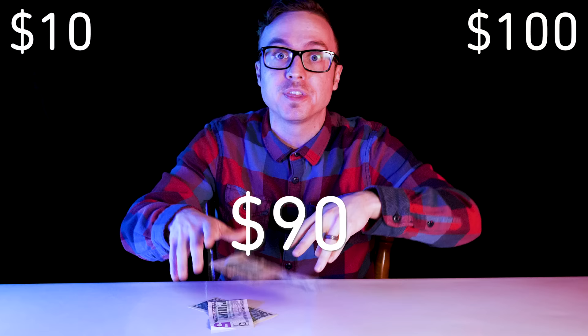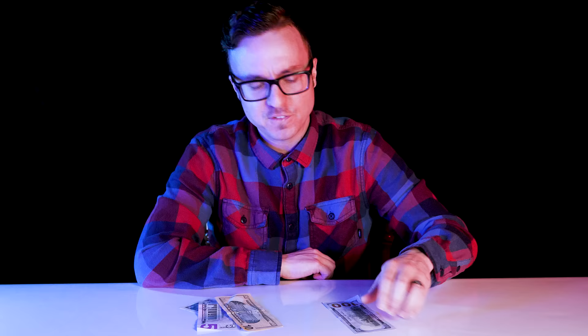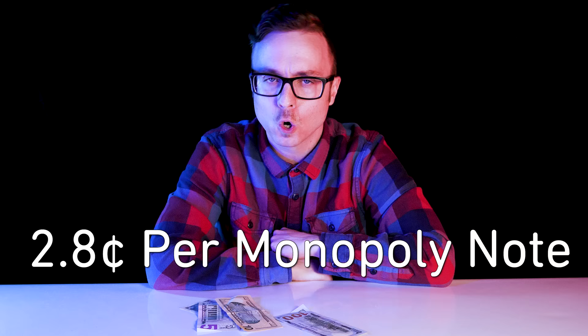But there is a catch. The concept of buying money with money made me wonder how much money it costs to buy money. According to the 2018 Federal Reserve currency budget, it costs 5.6 cents to print a dollar bill, but 13.2 cents for a $100 note. It costs 136% more because it has fancier anti-counterfeiting technologies like this blue 3D ribbon thing. You can buy 240 authentic Monopoly money bills — the most printed currency in the world — for $6.78, or about 2.8 cents per note.